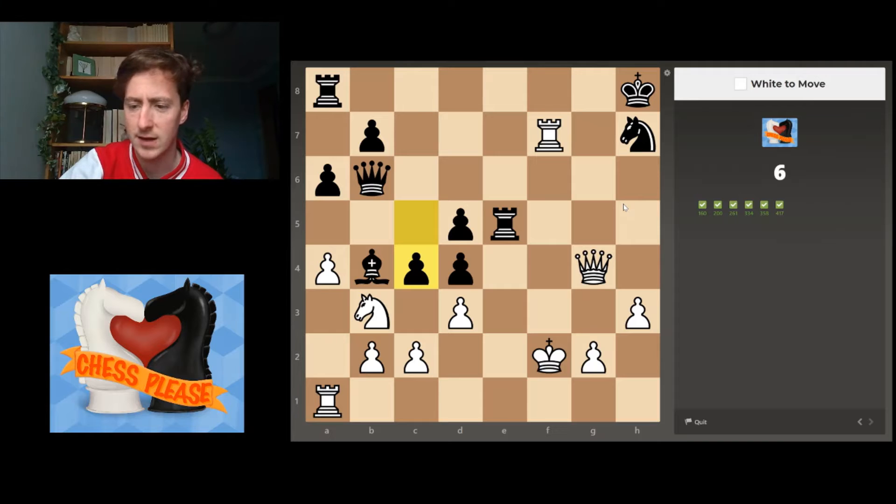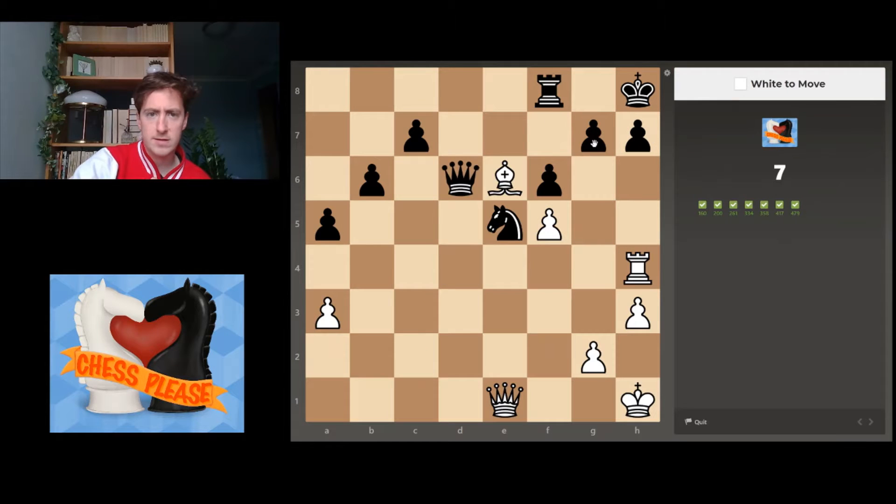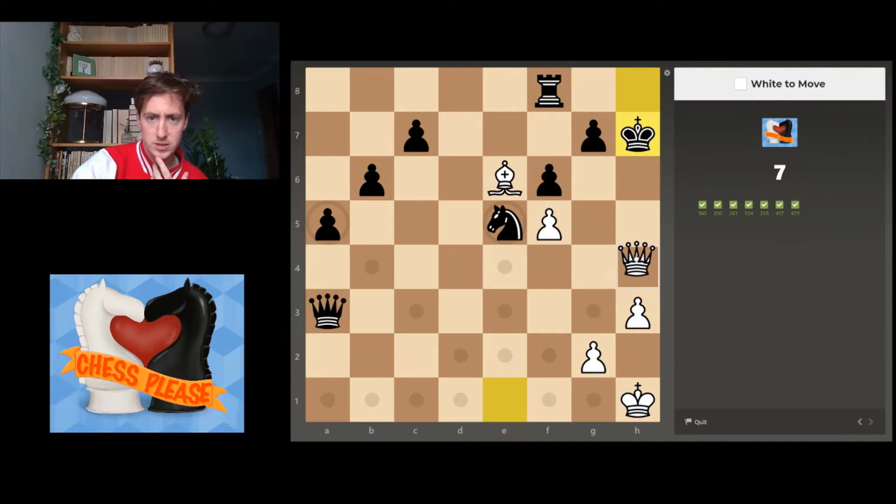I do have to leave in about 15 minutes, so if we're still going I'll take a pause — I have that ability now. This one I think is just going to be mate — I don't see anything black can do to stop that. Seven on the bounce. Next one: the bishop here really limits where the king can go, so I'm thinking crash through here, king has to take, queen up here should be mate. Bosh! Lovely stuff.